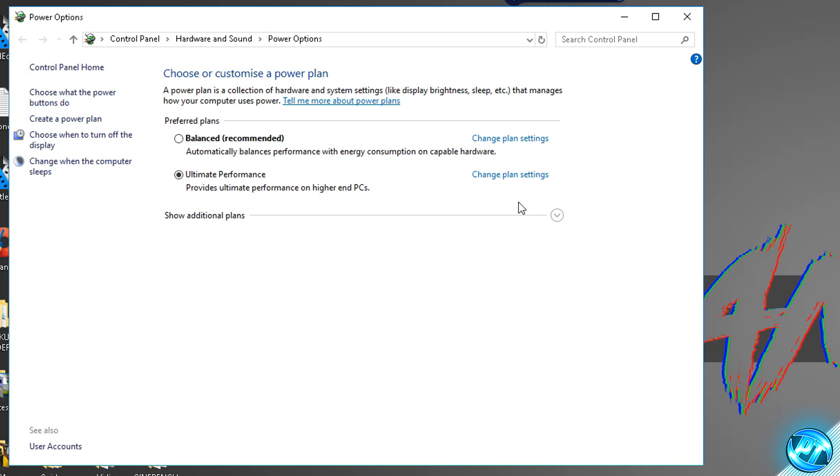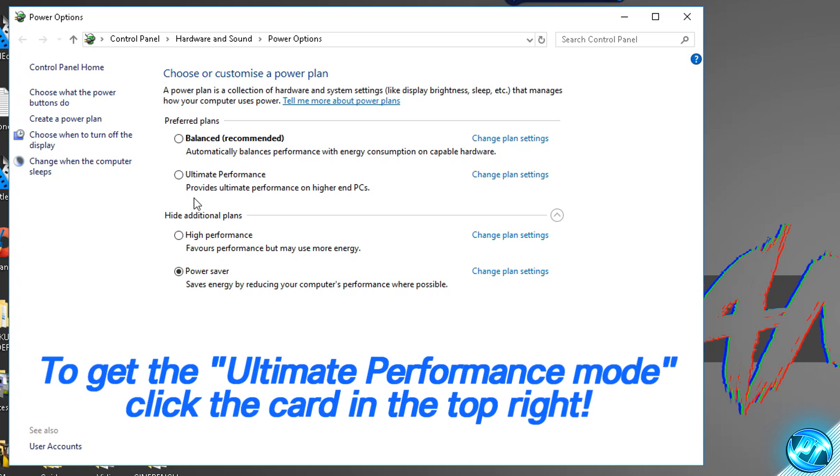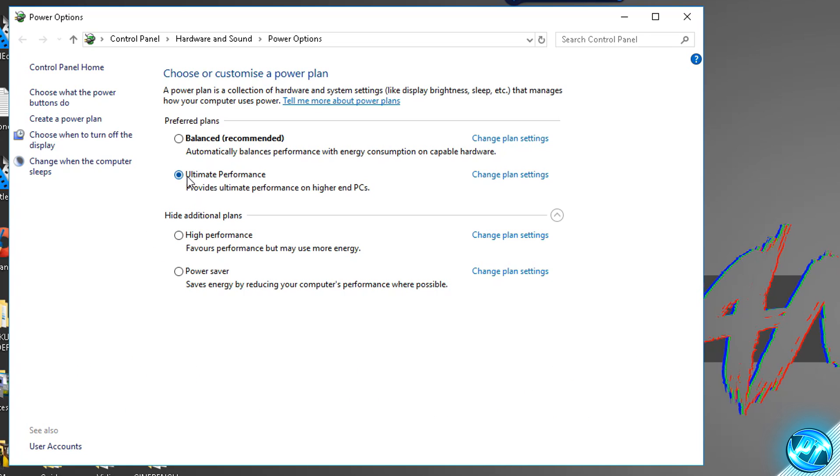You should be brought to a screen — go to show additional power plans and you'll see the power plans available. Everyone should see balanced, high performance and power saver. Some of you on Ryzen-based CPUs might see Ryzen-based power plans, but we're ignoring those. The best power plan available is actually the ultimate performance power plan, which requires a newer version of Windows 10. There's a video linked in the top right of the screen showing how to install it — it's just running a couple of commands and restarting. If you don't wish to follow that, go with the high performance power plan, but I recommend ultimate performance if you can.